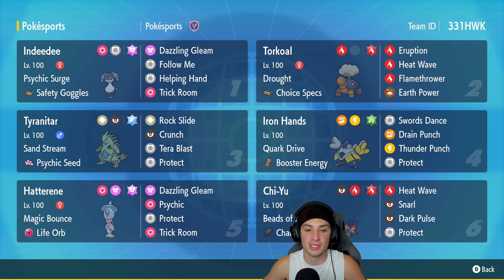We got Hatterene in our fifth slot and I love Hatterene for setting up trick room. It has great typing and is very strong once trick room is up because it's very slow and its special attack is very high. It has Magic Bounce, Life Orb as its item, and the moves Dazzling Gleam, Psychic, Protect, and Trick Room.